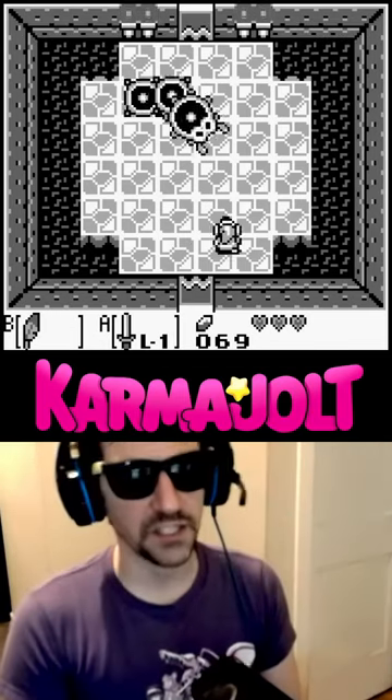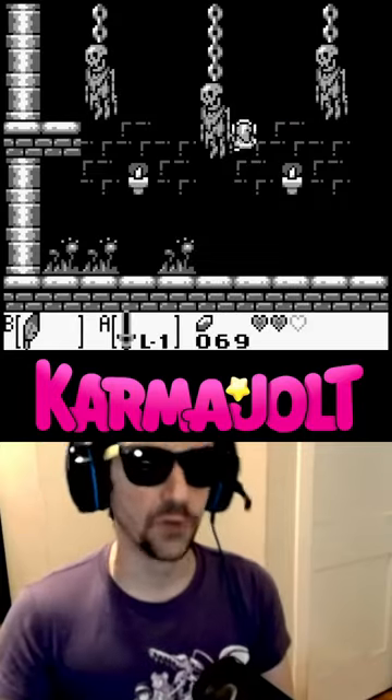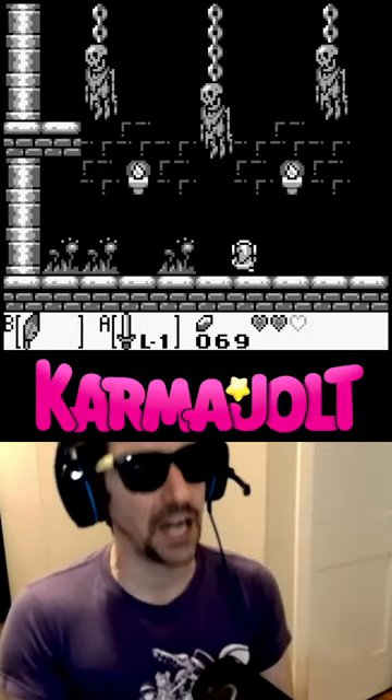The very first boss of Link's Awakening, which is the best Zelda, is this crazy worm thing named Moldorm, and when he knocks you off of his platform, you'll fall into his dungeon, where there are skeletons hanging from the ceiling, and that's surprisingly macabre for a Zelda game.